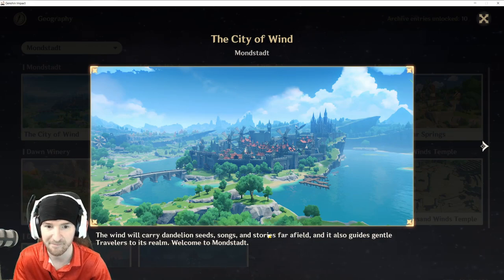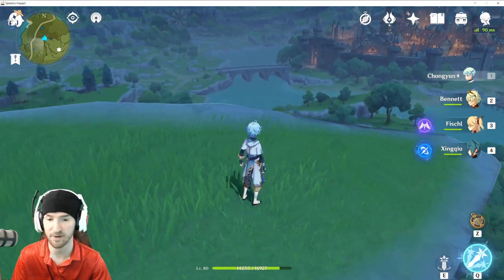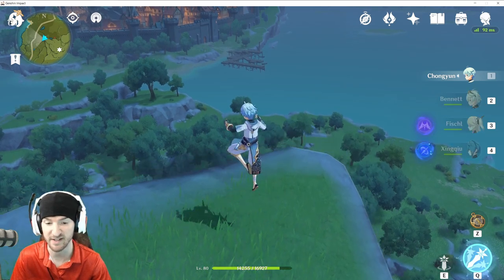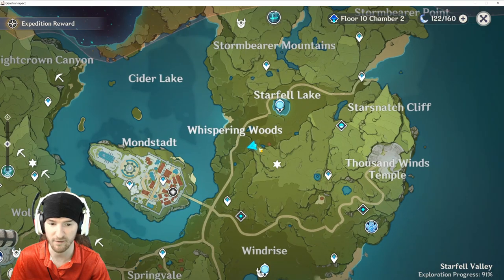First up: City of the Wind, Mondstadt. Here we are at this location — it's right up here on this peak. There'll be a little lookout thing right here, a purple little icon you click on. You can see it from a distance and you get the location.